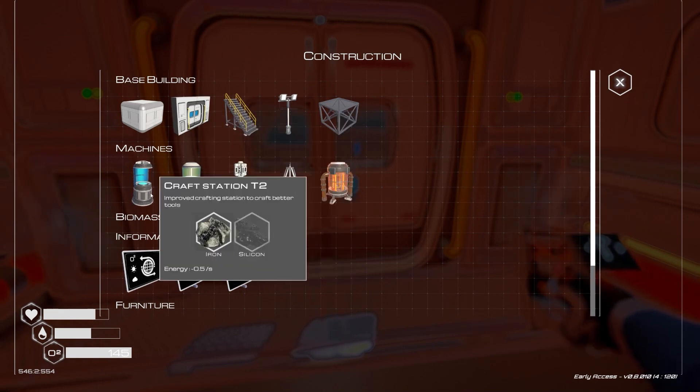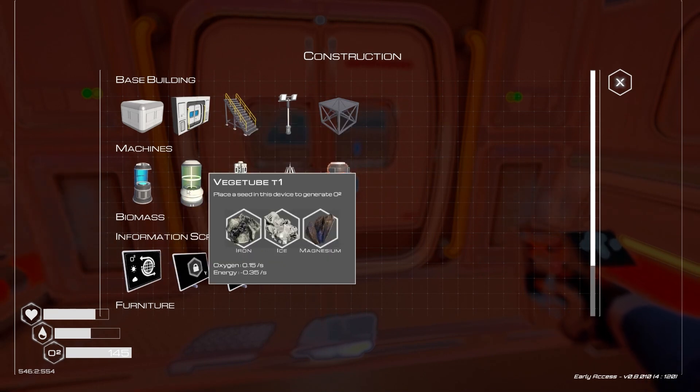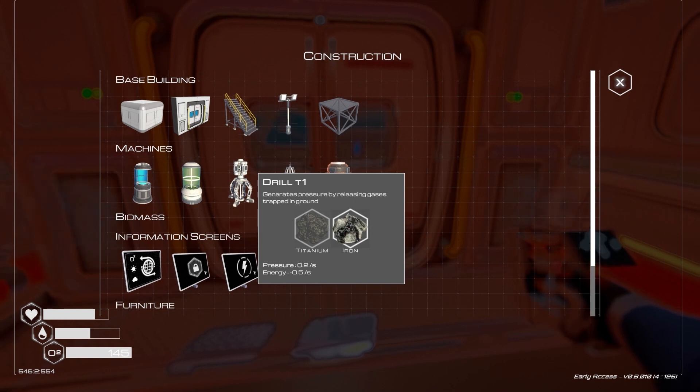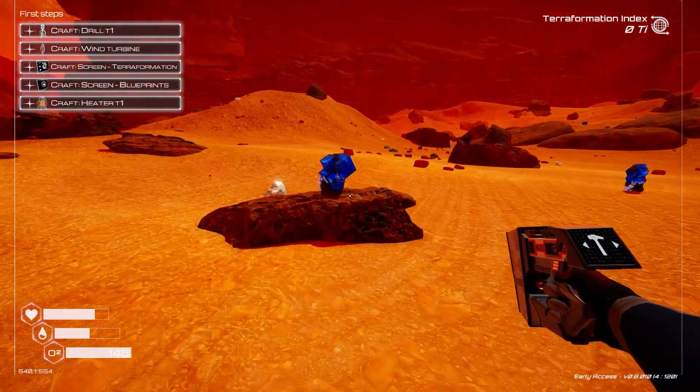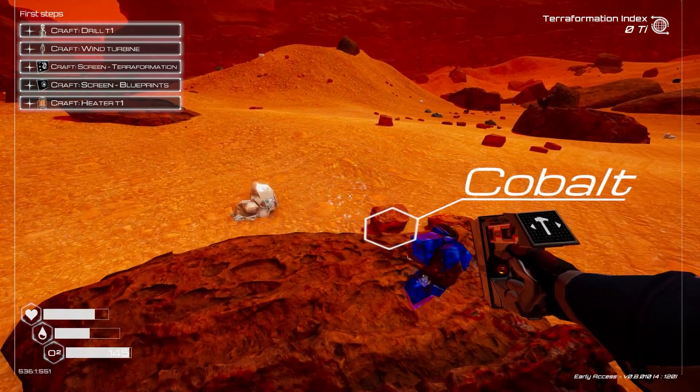We can make a big base. There's a seed in this device to generate O2 but it uses energy, so we need to make a drill and a wind turbine and all that stuff.